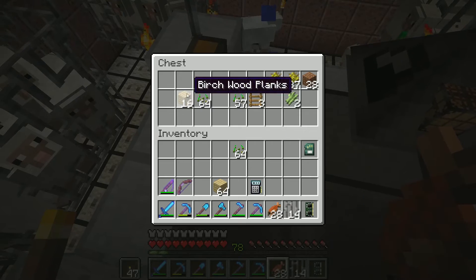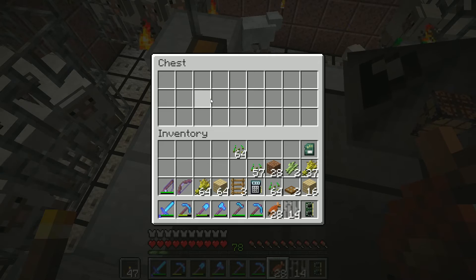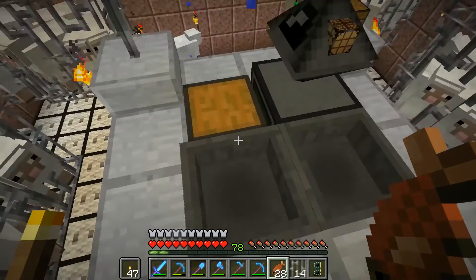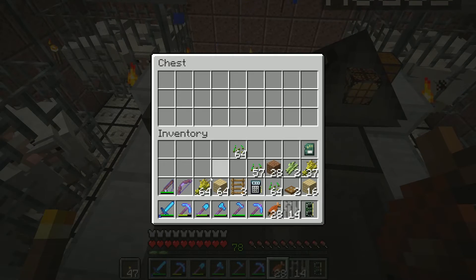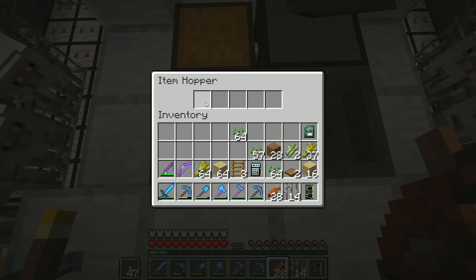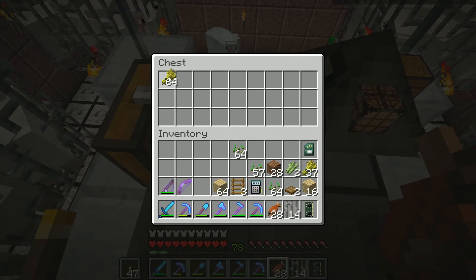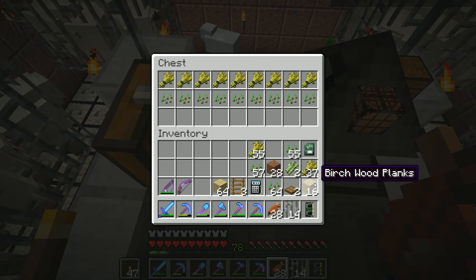I'm a little nervous about how long this video is going to be. Here's my thinking: we need to figure out how to load this robot up. The concern is making sure we always have room for the wheat and for the seeds. It would be possible for a hopper to fill up completely with one item and not let anything else through, but let's ignore that for now.